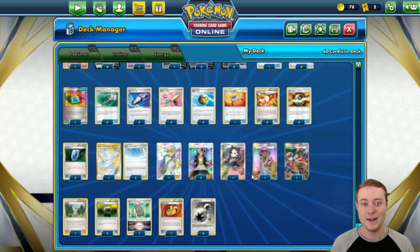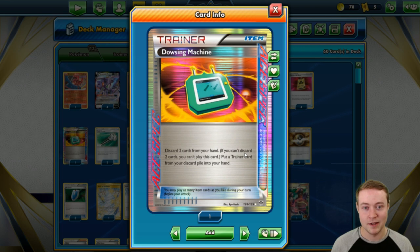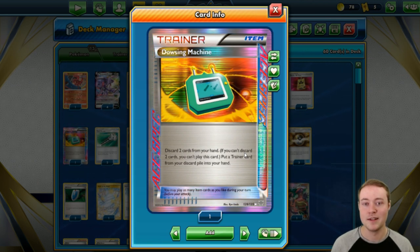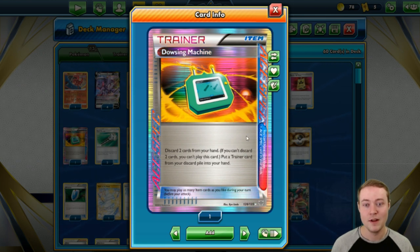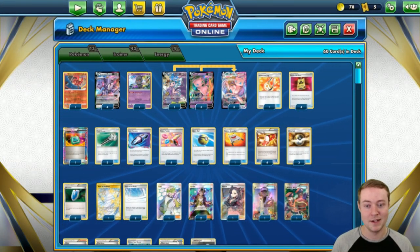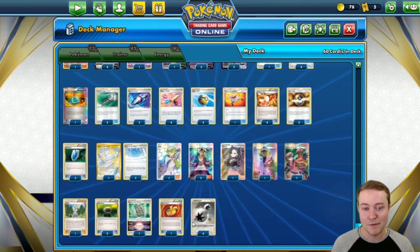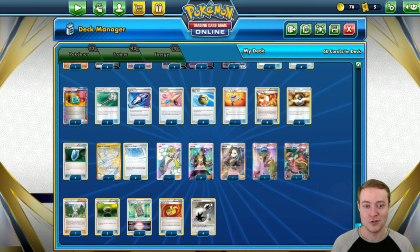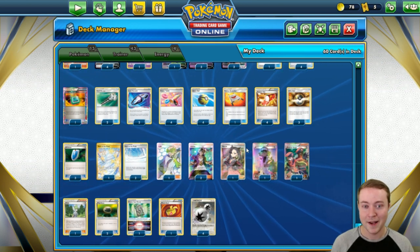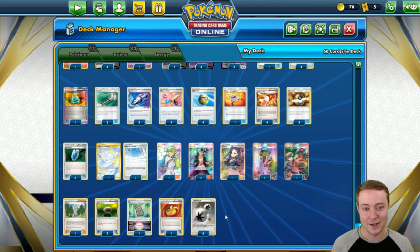Our final card is our Ace Spec: one copy of Dowsing Machine. This is the best Ace Spec in expanded. Computer Search gets a lot of love, but with the insane consistency in expanded it's usually more helpful to recover than to search something out. Dowsing Machine is a fifth Power Tablet, an extra supporter, an extra Path to the Peak — it's everything we want it to be. Because expanded games end in four to five turns or even less, we'll never run out of energy if we're careful.